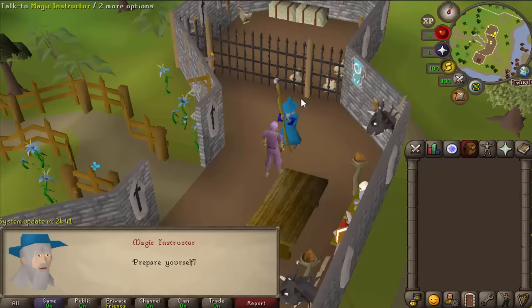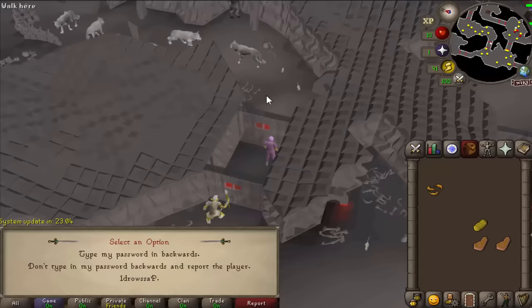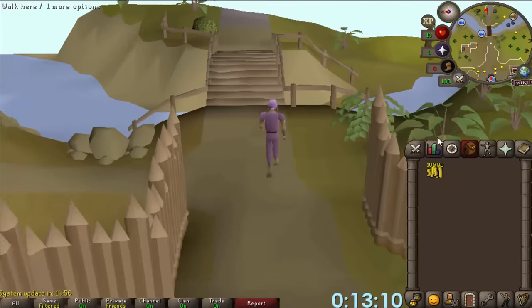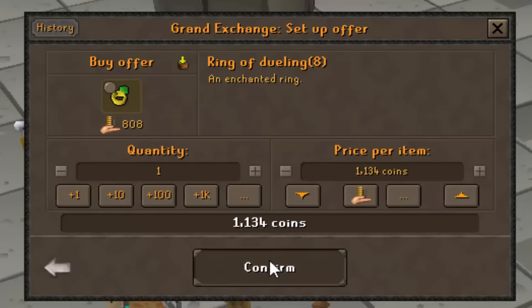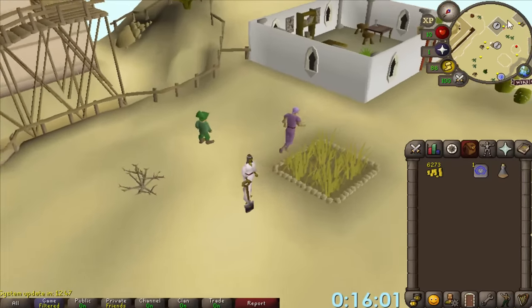Here we go. I've got nothing in my bank — I don't even have a bank yet. Fancy seeing you here: the Stronghold of Security. I really am a trailblazer, but 10k is 10k. I've got a plugin tracking my time down here, which is a pretty cool addition to RuneLite. My first purchase: a ring of dueling. When you've got nothing, your best bet is to find a poor vendor that you can take advantage of.